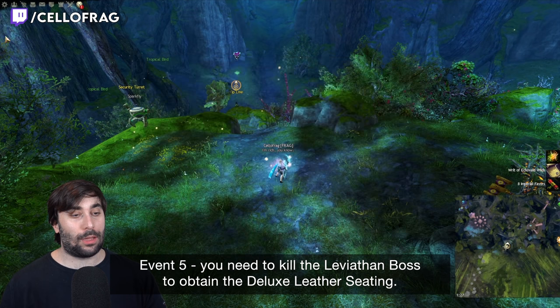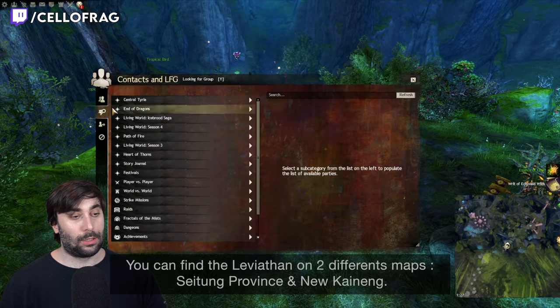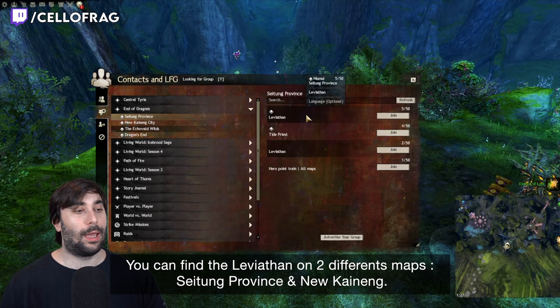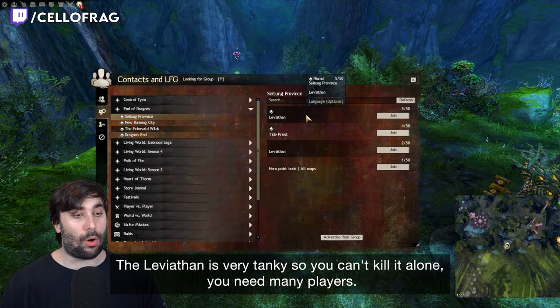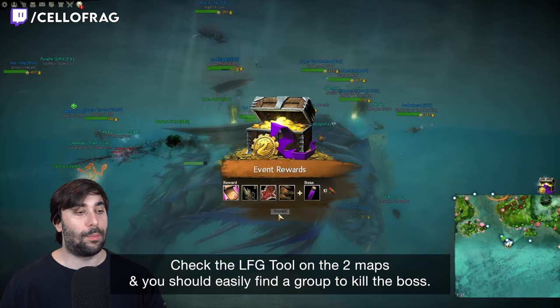Event 5: you need to kill the Leviathan boss to obtain the deluxe leather seating. You can find the Leviathan on 2 different maps — Seitung Province and New Kenung. The Leviathan is very tanky so you can't kill it alone; you need many players. Check the LFG tool on both maps and you should easily find a group to kill the boss.